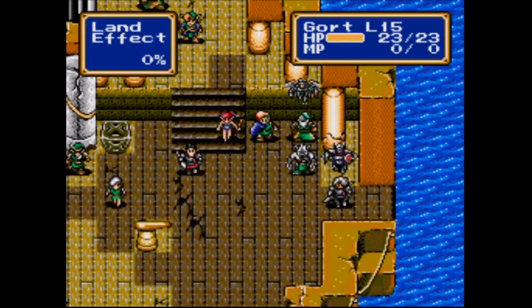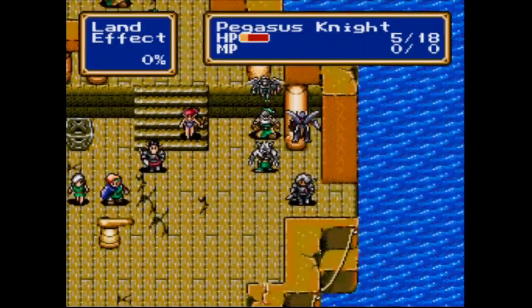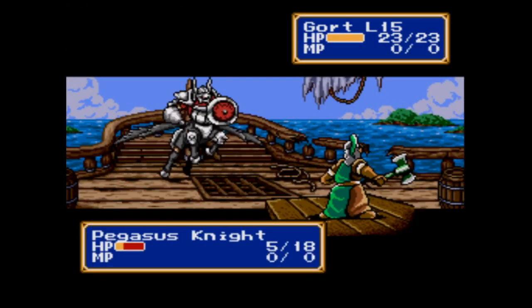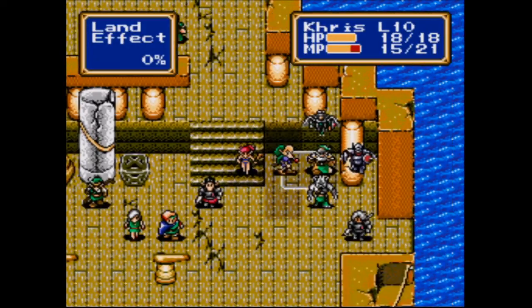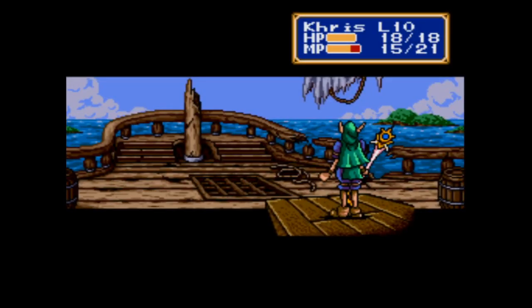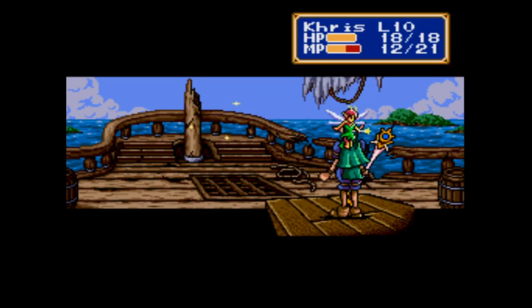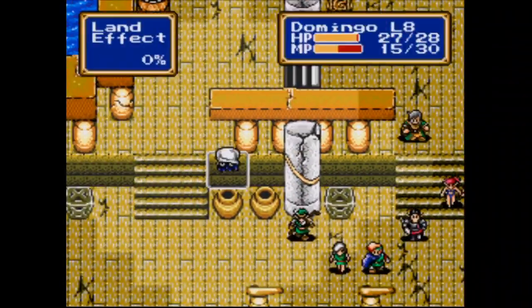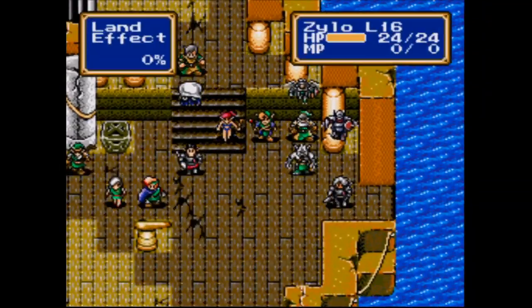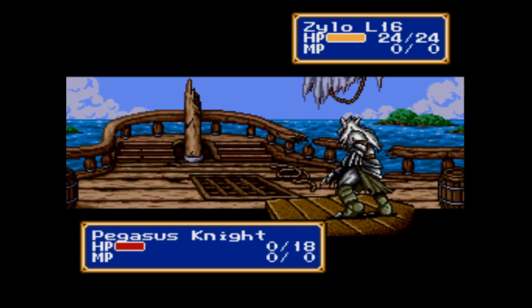I'm positioned to a point I can't eliminate that other Pegasus Knight. Ah, damn. Maybe I should have gone after the other one. A crit only did 5 damage to Gort — this man has cement in his bloodstream. I know you're not going to get much experience, but get the kill, Zylo. We win.